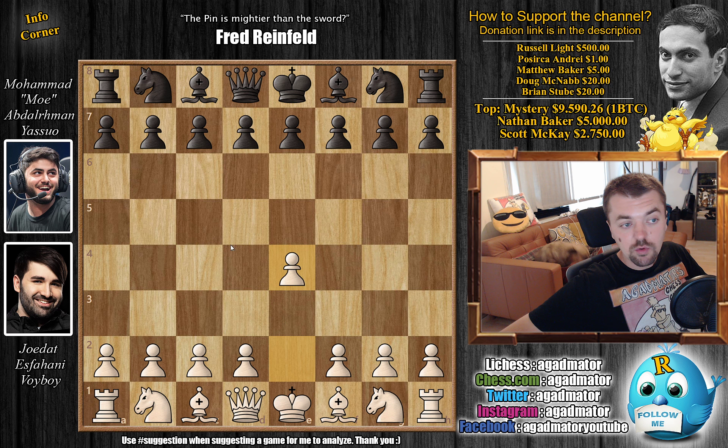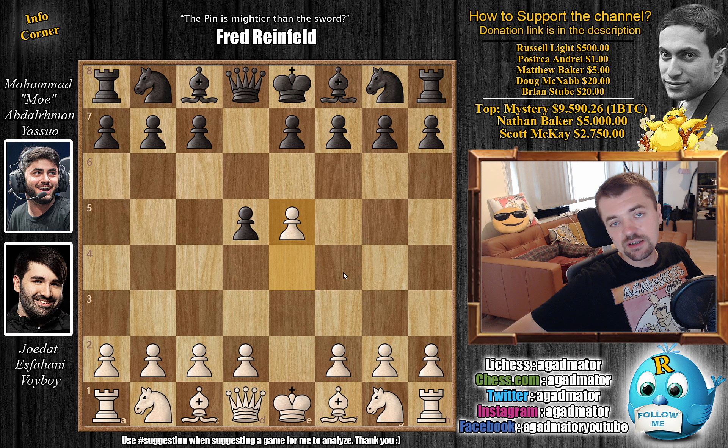Voiboy opens with E4 and Yasuo replies with D5 — he goes for the Scandinavian defense. Here Voiboy doesn't go for E captures on D5, but rather advances the pawn. Although this is considered an inferior move rather than capturing on D5, it is better because if your opponent just studied up some Scandinavian lines, you'll be able to avoid them all by playing E5, basically trying to get your opponent to play the French, which is what happened here.